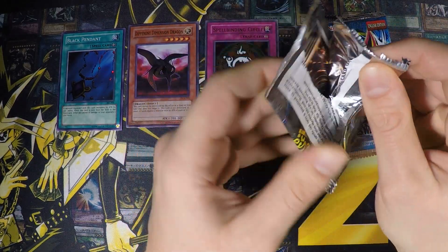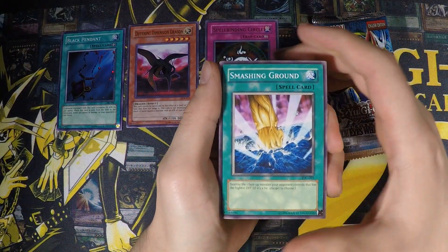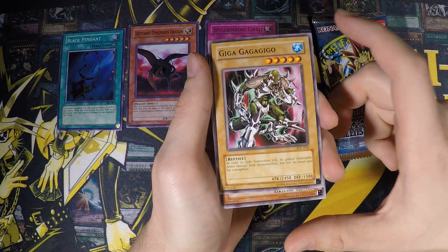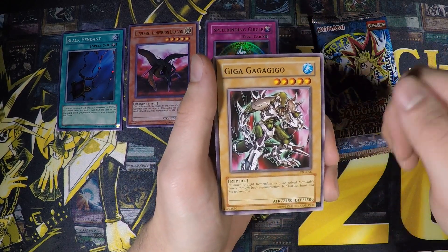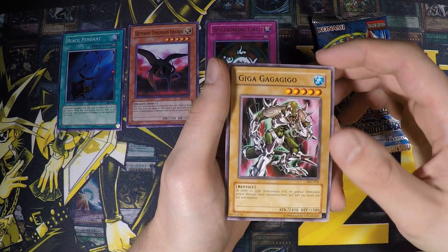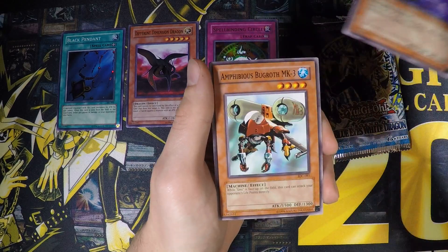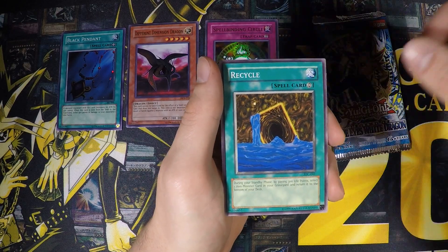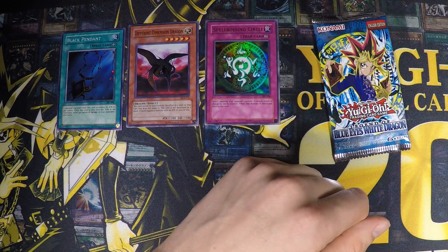Then onto the second Invasion of Chaos pack. Smashing Ground — that's cool! Giga Gagagigo — that guy was also kind of cool if you played Legendary Ocean. The Legendary Ocean reduces stars by one, so you could normal summon him since he'd only have four stars, and he also gets a boost from the field spell, so you can normal summon a pretty strong monster. We also got Bogaritian, Amphibious Bugroth MK3, Ruin Queen of Oblivion, Recycle, another Skullmark Ladybug, Energy Drain, and Cursed Seal of the Forbidden Spell.